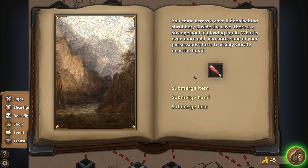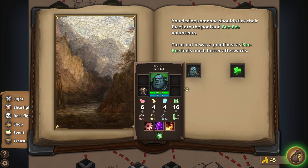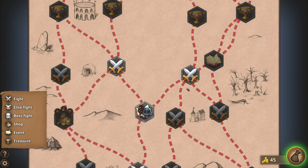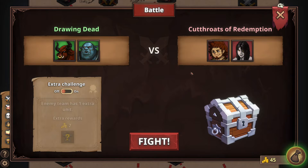Come across a cave hidden behind a shrubbery. Inside the cave there is a strange pool of glowing liquid — one of the possessions starts to visibly vibrate near the liquid. Options: submerge the item, submerge hand, submerge face. I love that I decided someone should stick their head in — it's like, 'BB, you do it.' His vitality changed. Alright, in our first two-on-two battle here.